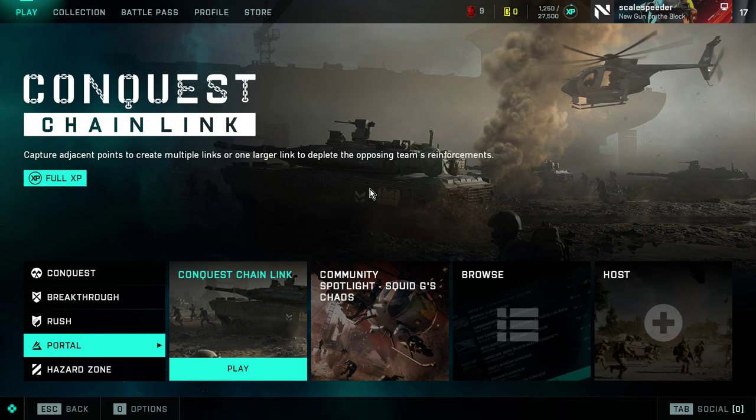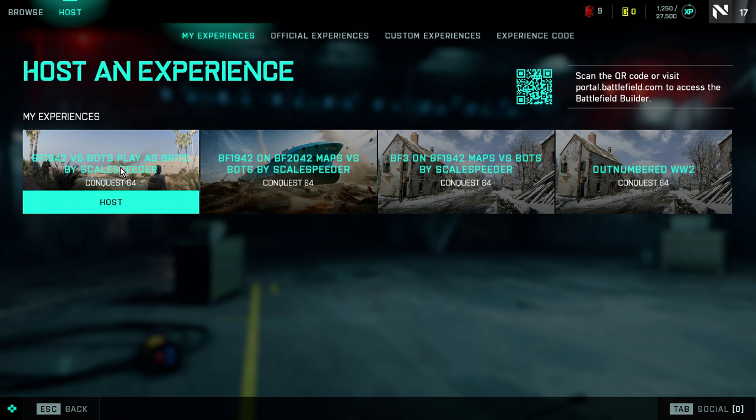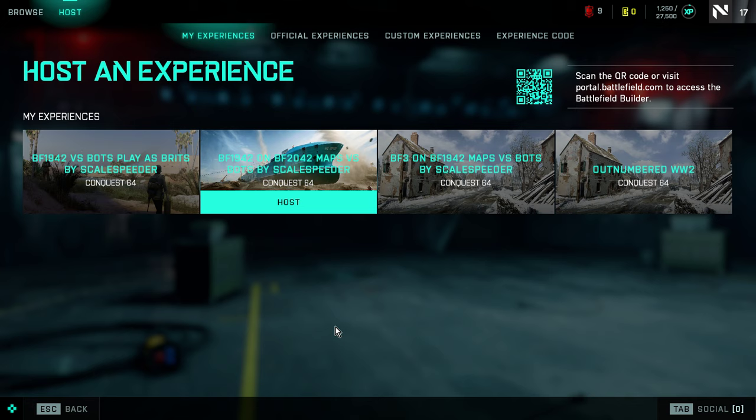If you click on Portal in-game, it's all a bit underwhelming. Where you normally go is Host, and there you'll find the experiences I've created — the servers I've created. It's all free, none of this is paid for. You've also got official ones you can play on, custom ones other people have made, and a screen where you can enter a code if someone gives you a code to join their experience.